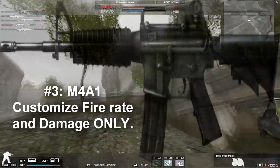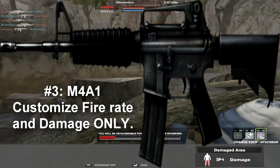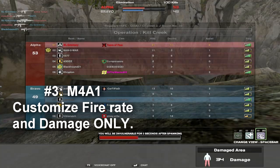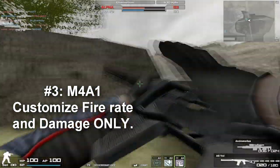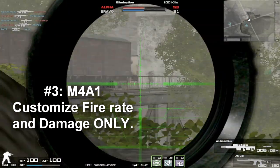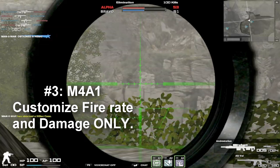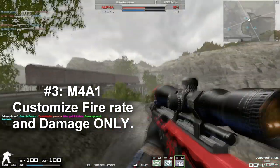In third place we have the M4A1. You can customize this weapon for higher damage, higher fire rate, and higher recoil, although I would usually not suggest doing that. It has a very low spread by default and you want to maintain that. The fire rate is very high and you can make it higher. The damage drop-off by default is very, very good, and when you increase the damage stat it goes even further.